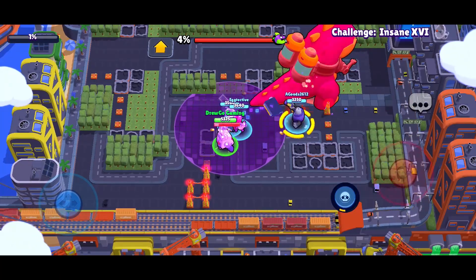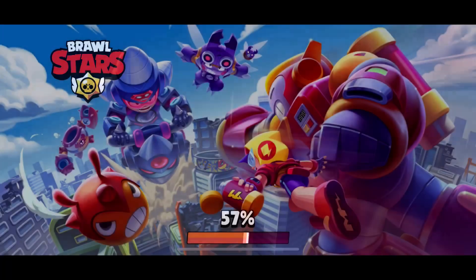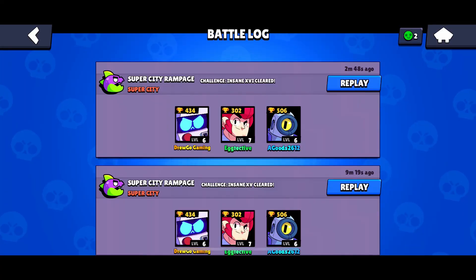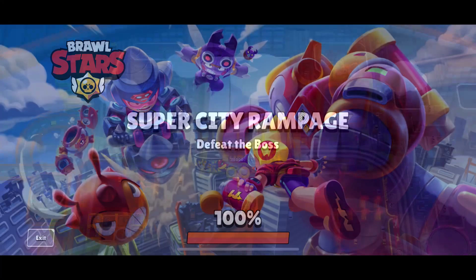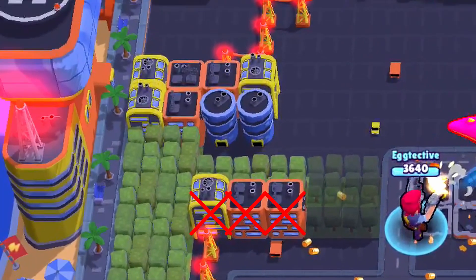So how do you beat Insane 16? Well, you need a Colt — or any wall-breaking brawler, but preferably Colt. Colt needs to break the set of three buildings under the set of eight at the top, so like the second-to-top row. Then break the bottom row of the eight buildings at the top. After you do that, there should be four buildings left at the top. Break the one farthest to the right.